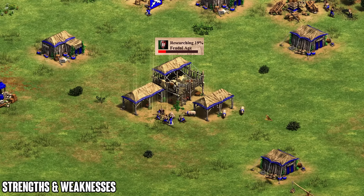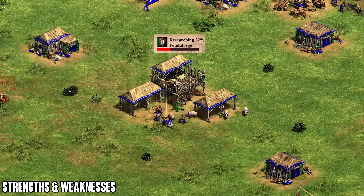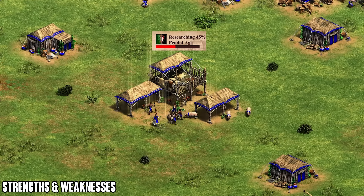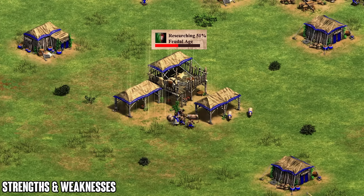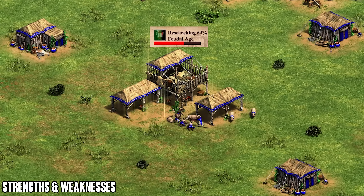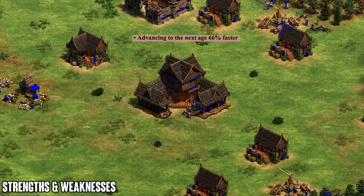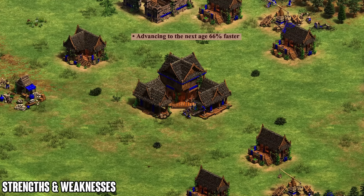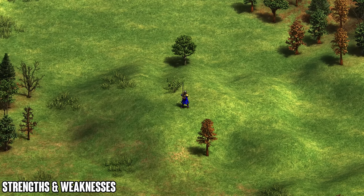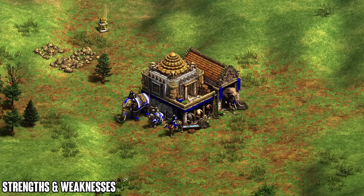This faster uptime gives you a natural villager advantage since you can start producing villagers from the town center sooner. As a general rule, you get roughly two extra villagers going to feudal age, four extra going to castle age, and around six or seven extra going to imperial age — assuming you both clicked up at the same time. However, it comes with the drawback of arriving with fewer resources, especially dangerous on open maps. Their late game is also quite solid when gold runs out, as 200 swordsmen costing no gold is very strong.